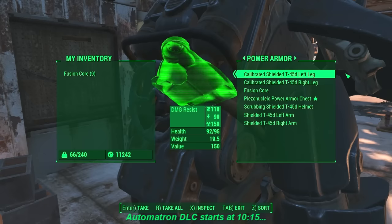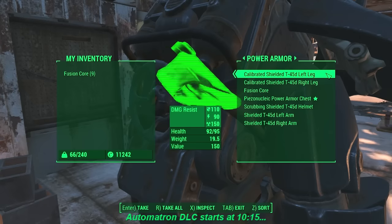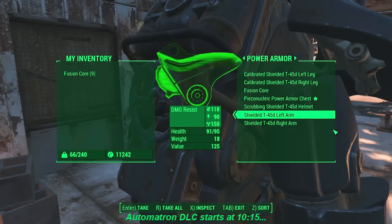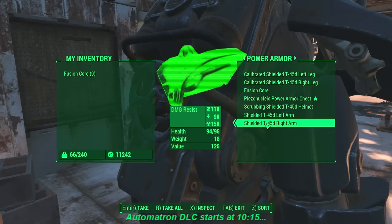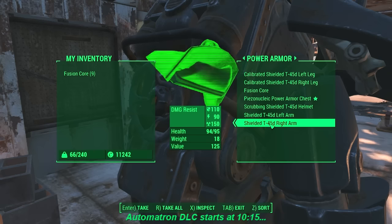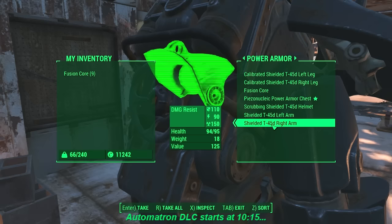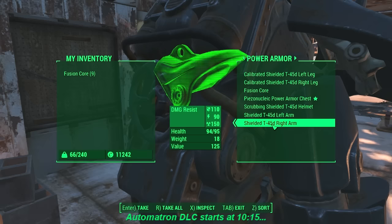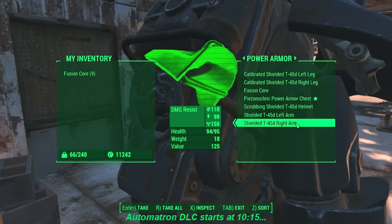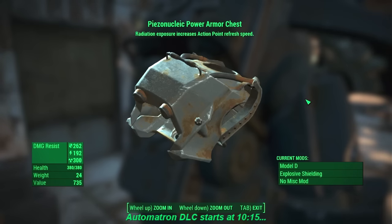All my armor pieces have explosive shielding, which provides extra protection against explosions. I would highly recommend this, because as we push into the Automatron quest line, you're going to be dealing with a lot of robots. A lot of these robots self-destruct when their health gets low or when they die, and the explosions are catastrophic — like nuclear warheads going off. So you definitely want explosive shielding on all your power armor pieces.